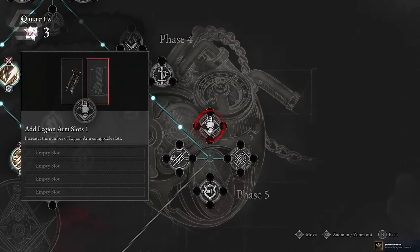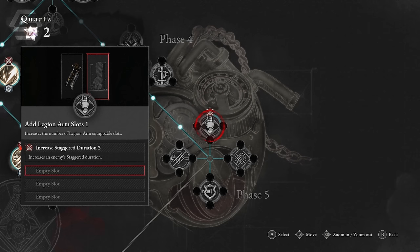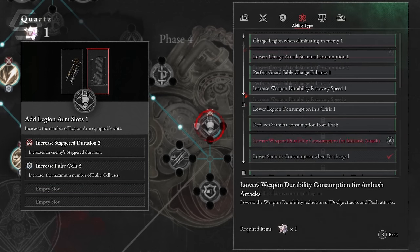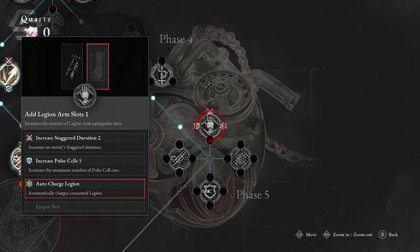My next step is to add more legion arm slots so I can switch to the puppet string mid-combat. So far I've increased stagger duration, increased the maximum number of pulse cells to a total of 10, and added the ability to automatically charge consumed legion.